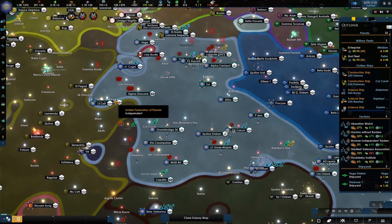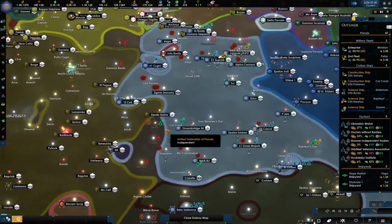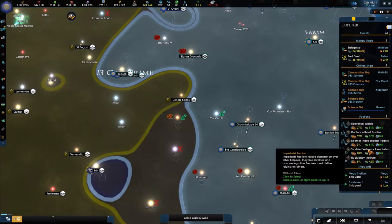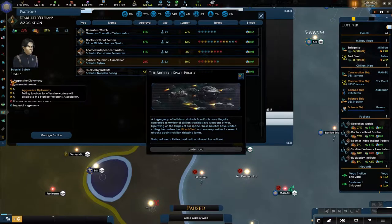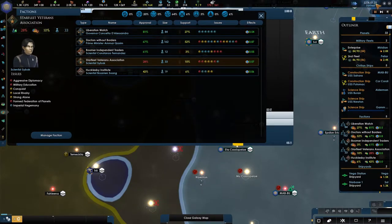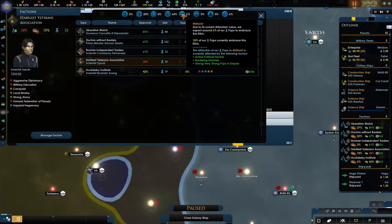I have little faith in the AI at the moment, I'm sorry. I did do some testing in the past with the Chivanti Collective. That series is still running - really happy about that. The veteran association - what is your problem? Station under attack. The birth of space piracy - let's pause for a second. Failing to allow for offensive warfare will display - that's not happening. I don't like you as a federation, mainly because you're militarist.